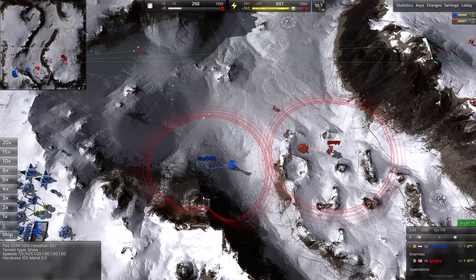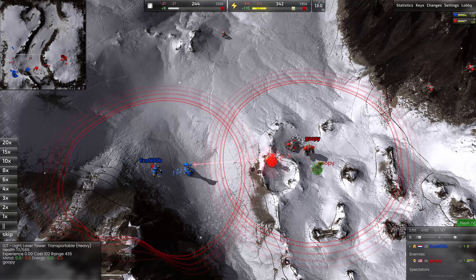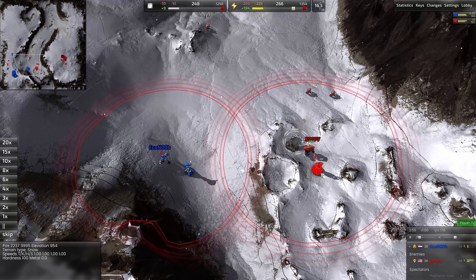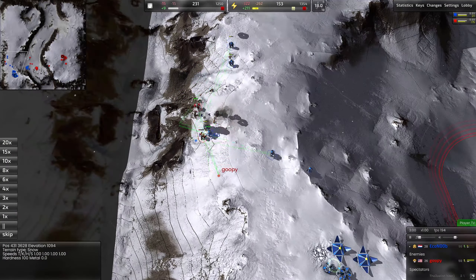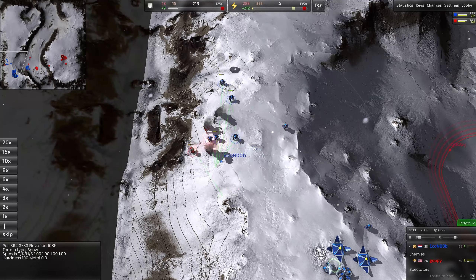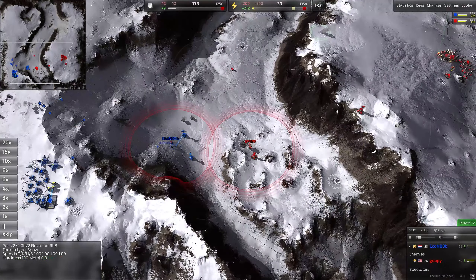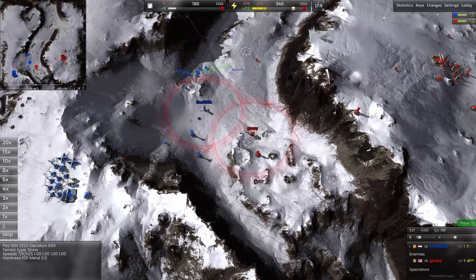Eco Noob and Goopy are moving towards the middle. Eco Noob drops a LLT — a light laser tower. Goopy is doing something similar but is going to lose his light laser tower as well as his expansion mex. Meanwhile up at the top, all of the AKs find themselves entangled in a bunch of Peewees — the light assault kbots for the Armada. For those Total Annihilation veterans, Cortex is the Core and Armada is the Arm.